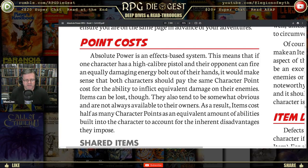Items tend to be somewhat obvious and are not always available to their owners. As a result, an item costs half as many character points as an equivalent amount of abilities built into the character, to account for the inherent disadvantages they impose. Here it's just: they're somewhat obvious and are not always available to their owners. The intent is not for GMs to make it so the character can never have access to the item.